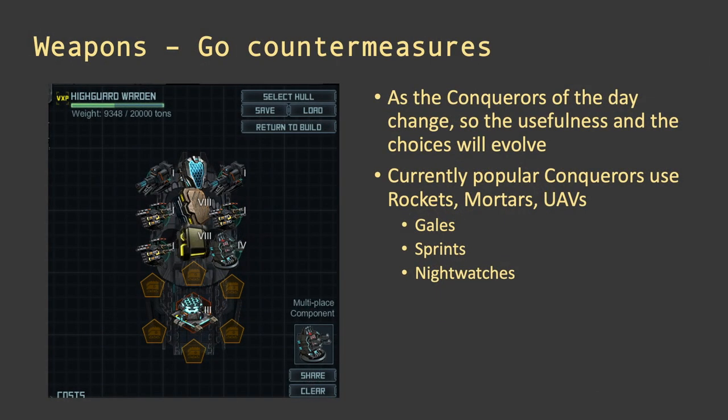Most people are putting countermeasures on their High Guard Wardens. The mix will vary a lot based on what's attacking you and what's doing the most damage. If it's Howlers with rockets, Sprints are probably your best choice. If it's mortars or UAVs, Sprints and Gales are good. If it's something long range, maybe the Nightwatch is a good choice. If tomorrow enemies are firing missiles, replace everything with the MDS3 — keep changing the countermeasure mix based on what's doing you the most damage.